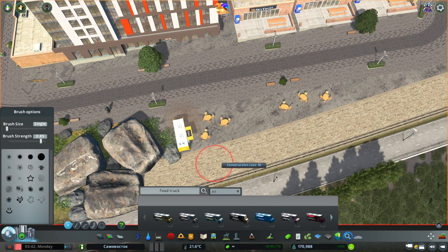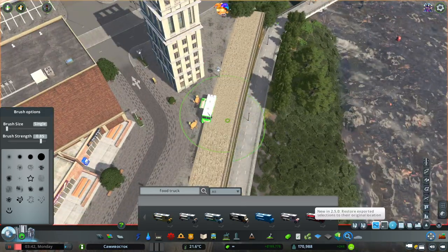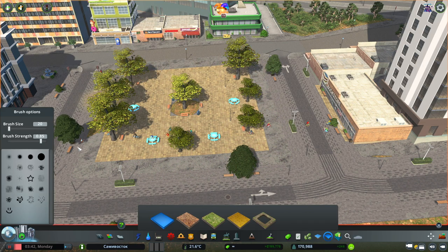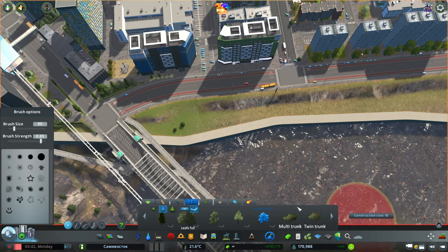This elevated part here - it's above the pathway, it's above the trees, so they have a really good view. I wanted to utilize that space for some food trucks and a seating area. I'm just using the vanilla park for that because nothing else really fits.